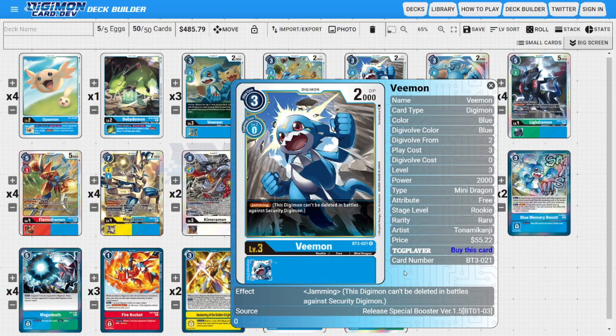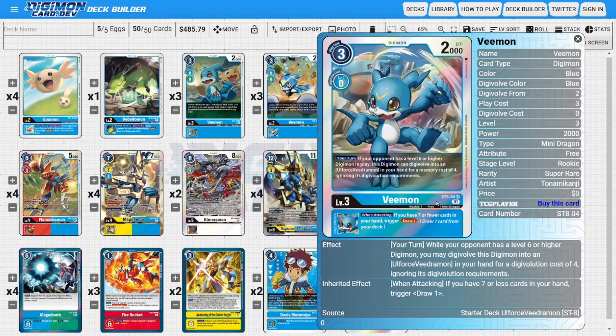I'm also running four copies of the BT-3 Veemon, one of the best cards for extra aggression on a rookie body because he has the built-in Jamming ability. And the last rookie is four copies of the Ulforce starter deck Veemon — even though we're not trying to use his Warp ability, we're using him for his inheritable ability of when attacking, not limited to once per turn: if you have seven or fewer cards in your hand, we get to draw one card, acting as another good source of card draw.